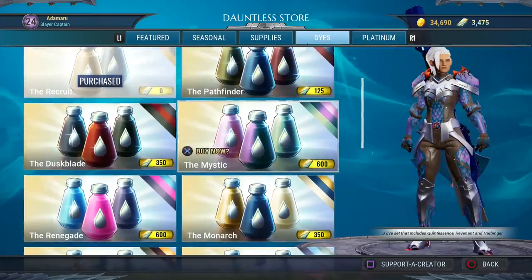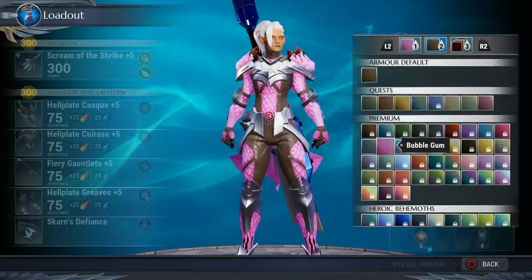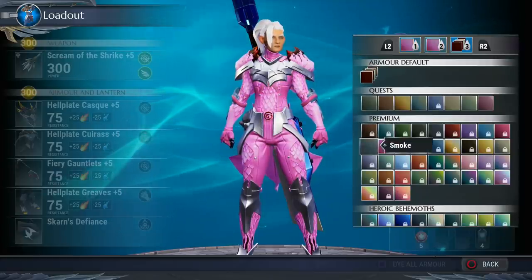If you're wondering, I bought the Renegade die pack from the store. It's like it's made for me — my community are called the Renegades and the core colours I use are blue and pink. I could not resist.